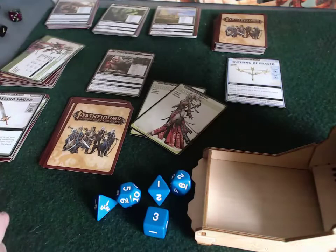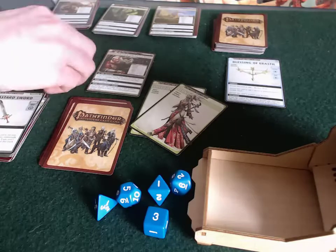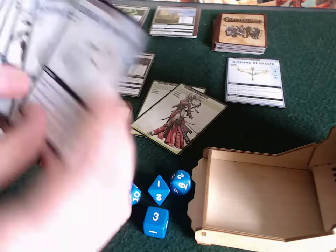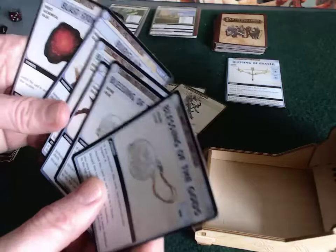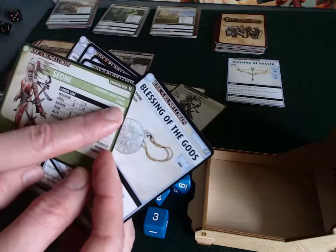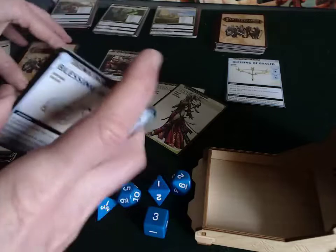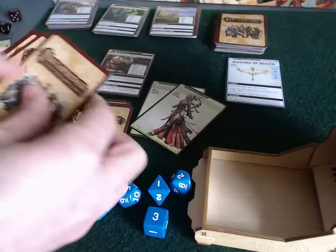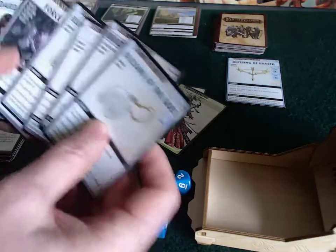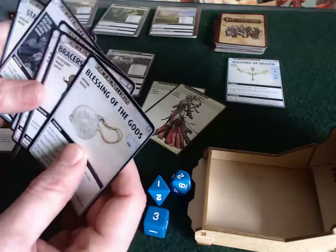I'm going to send Sione in to do a little bit of shopping as well. I need to draw her hand — 1, 2, 3, 4, 5, 6. Now, her favored card type is a spell. There are no spells in this hand, so I'm going to recharge that hand and draw a new one. Two of her spells are in this deck, which is fine.